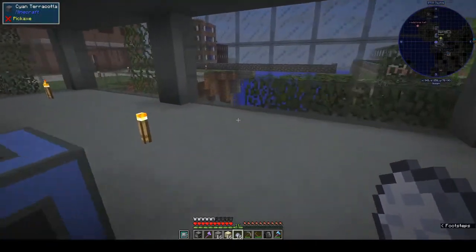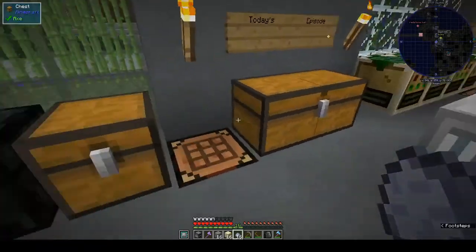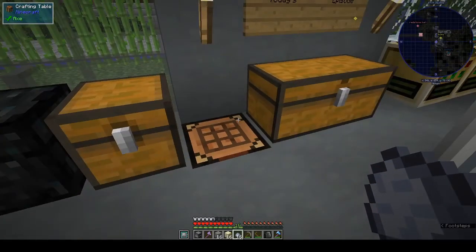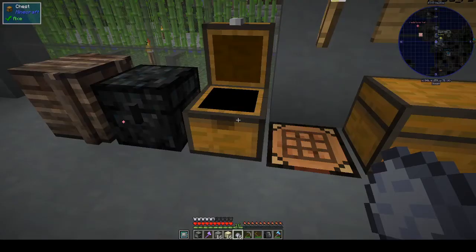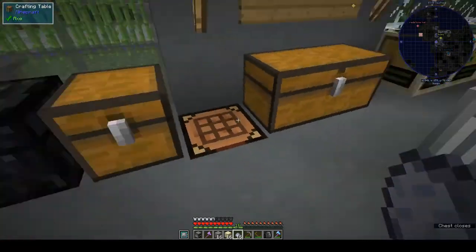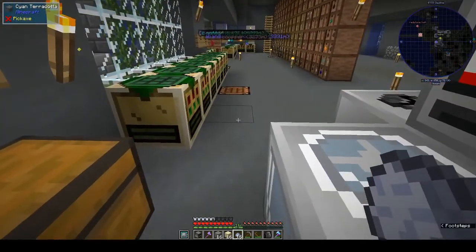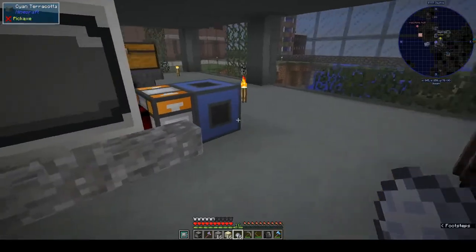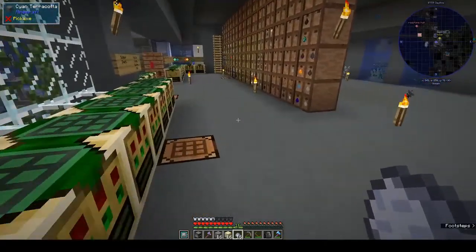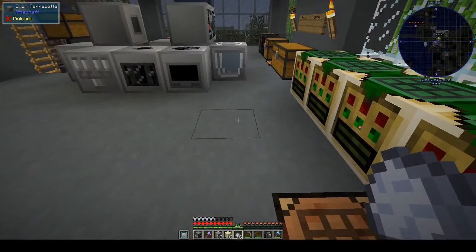Hi, this is Shane and welcome back to another episode of OmniFactory. Last week we made the charger - applied logistics to charger - but we couldn't get it to connect to the pipes for energy. So yeah, had a bit of a detective hunt to find out what's going on.